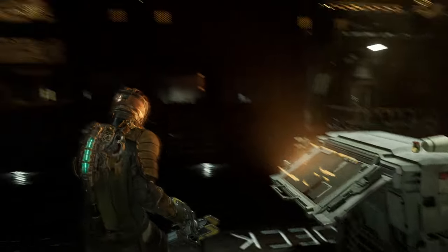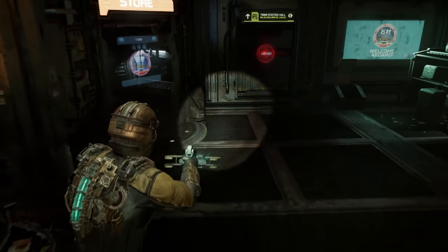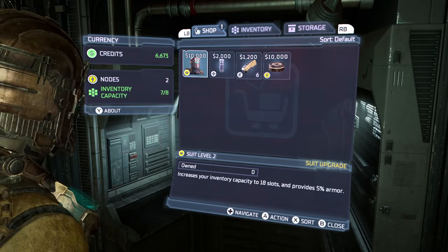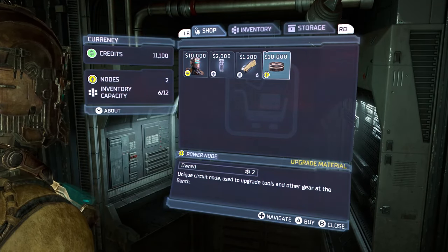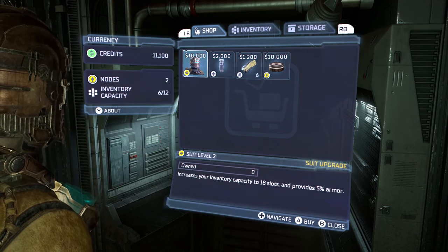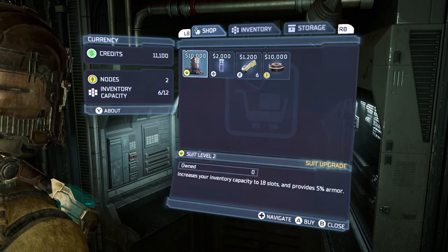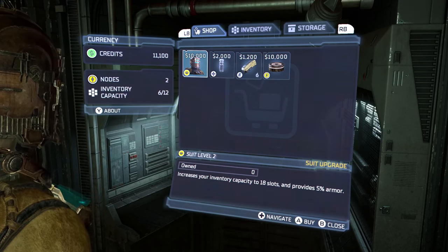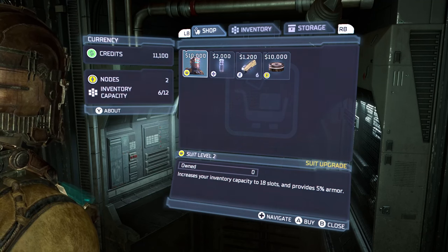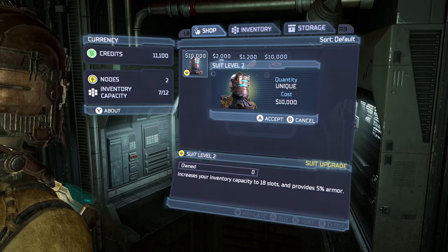I think eventually we'll have a tram here. I've got some stuff to sell and I'm curious what I can buy. We can buy power nodes, some ammo, some healing, and suit level 2 — increases your inventory capacity to 18 slots and provides 5% armor. Hell yeah! I have just enough money to get that. Right now my inventory capacity is 12, so 18 slots is going to be a lot more. I don't actually need that at the moment, but I'm sure as I get more weapons I will.